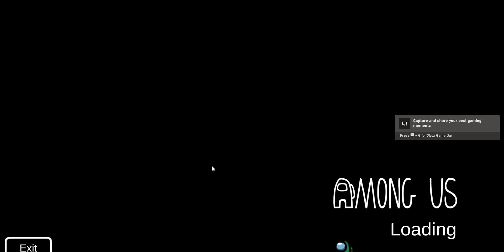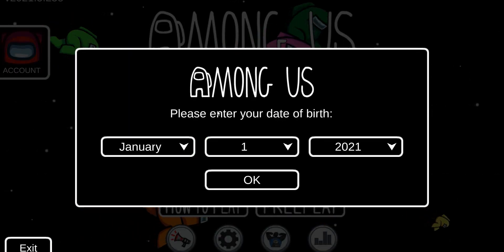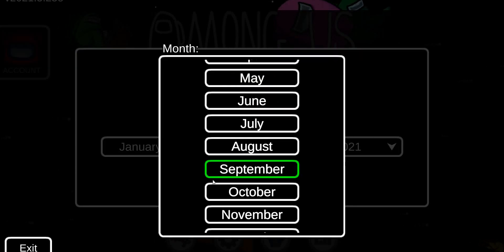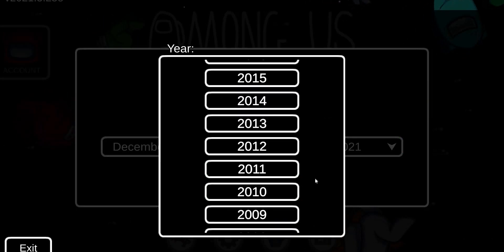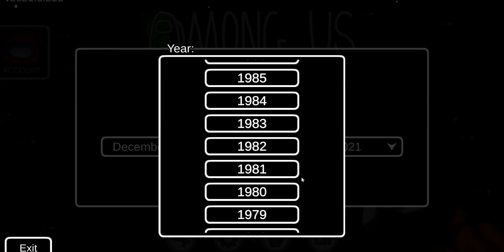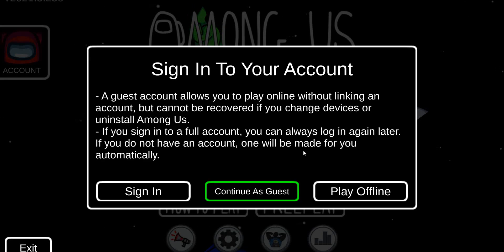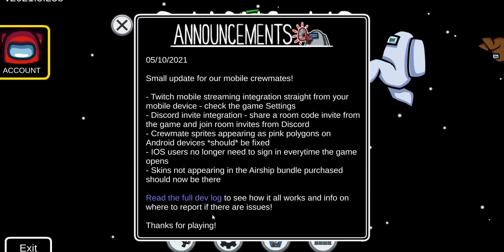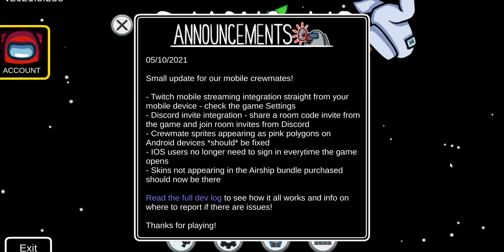My screen is a little messed up, I apologize for that. It's asking to enter a date of birth. I'm going to put December 25th — I'm just making up a date, but trust me, I'm old enough. I'll click 'Continue as Guest.' Now I can actually play the game. It says there's a small update — you can download it on mobile or play on PC. I'm on PC.